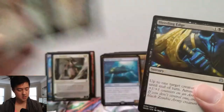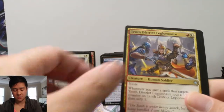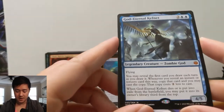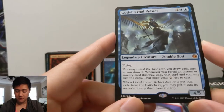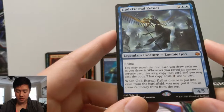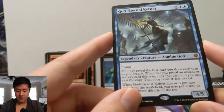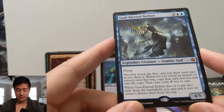I see a mythic! Bleeding Edge, Tenth District Legionnaire, Tybalt, and then — nice — this is one of the better gods. For four mana we have a four-four flyer. You may reveal this card as the first card you draw each turn as you draw it. Whenever you reveal an instant or sorcery this way, copy that card and you may cast the copy for two less mana. Interesting — and then the typical exile effect when the god leaves the battlefield.